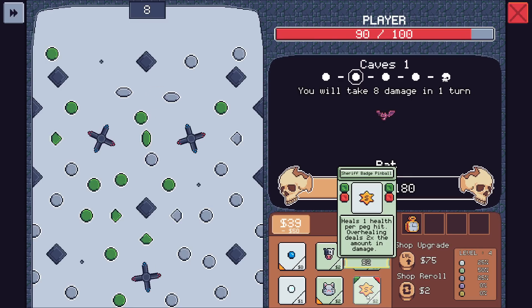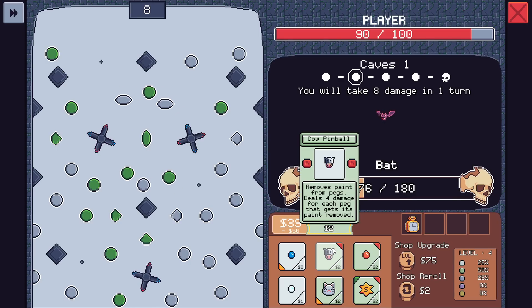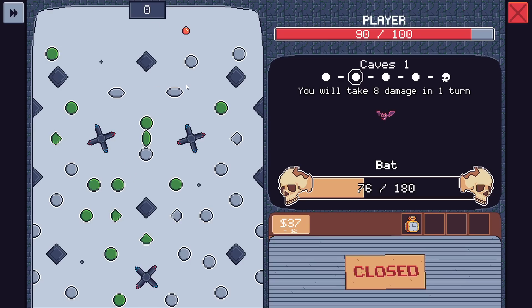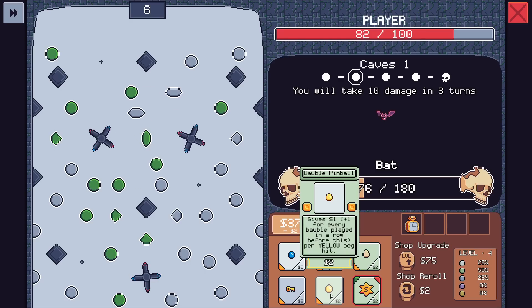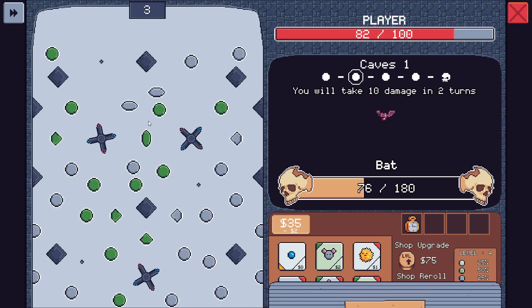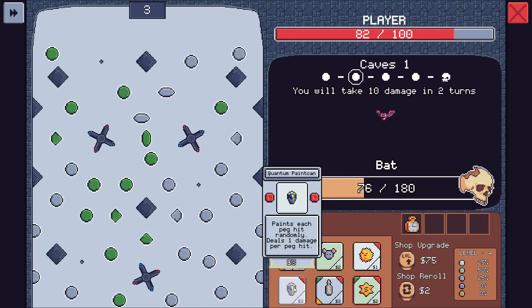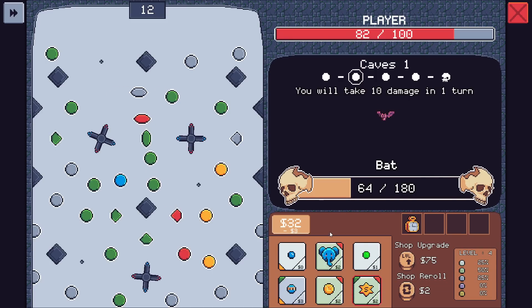Heals one health per peg hit, overhealing does 2x the amount. We could go with that. Heals one health per peg hit — overflow. We could save it for the next one. Let's lock this, go for the bobble — maybe we'll get lucky and get another bobble, then we could go for a bobble combo. We got finally the 25% and it gave us garbage. There is another bobble — keep that locked. Paints every peg hit, randomly deals one damage per peg hit. Let's do a little bit of that.